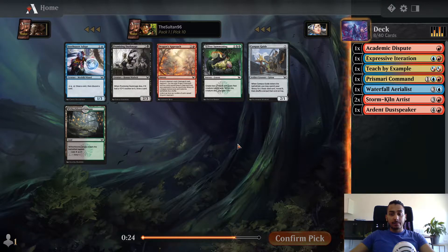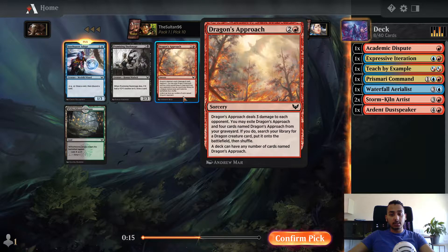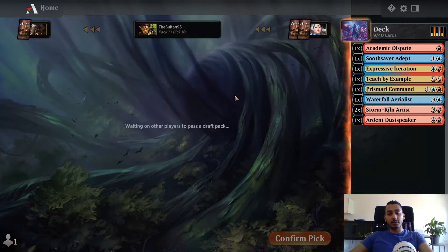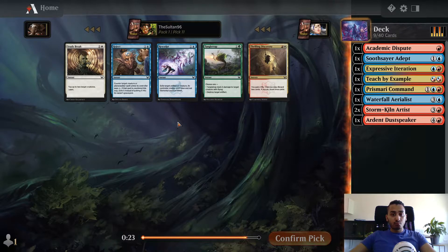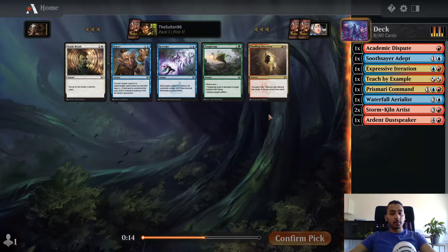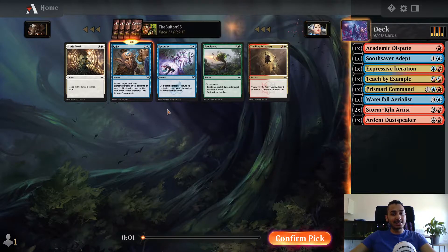This pack's a bit lame. Soothsayer Adept is pretty average. Dragon's Approach is not a good card in draft - you can't rely on getting enough of them and all the dragons in this set are mythics. Campus Guide's playable but we'll take Soothsayer Adept to smooth out our curve. Reject is fine and I would play it. Resculpt - I don't think it's good. If you use it on your opponent's creature, giving them a 4/4 isn't really ideal. We'll take Reject.